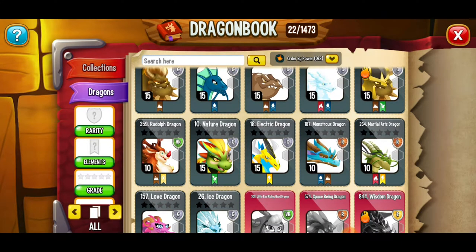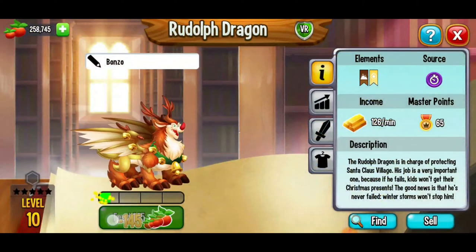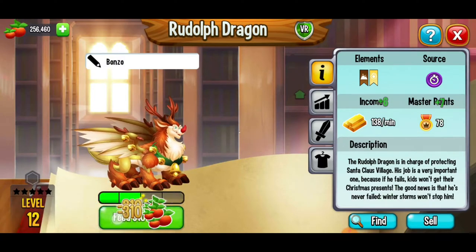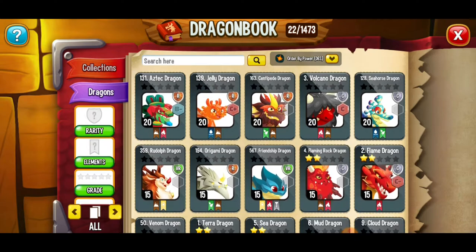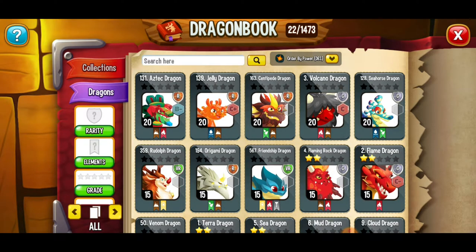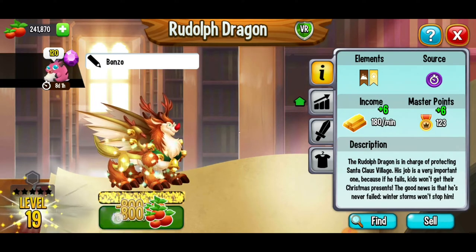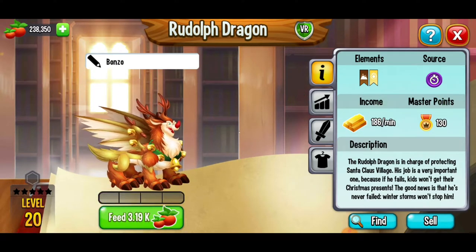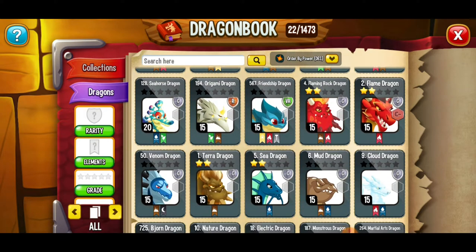Check this out — our Rudolph dragon is actually stronger than both the nature dragon and the electric dragon at level 15. Super cool. I'm going to feed Rudolph all the way to level 15. If we compare all the level 15 dragons, Rudolph is the strongest. This is a dragon I'd love to have at level 20 — in arena battles and league battles it's going to be very powerful. Our strongest dragon is the Aztec dragon, and Rudolph is now in second place.